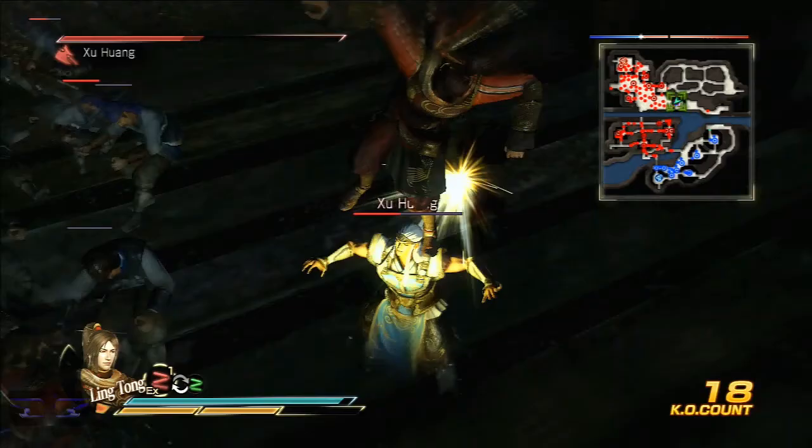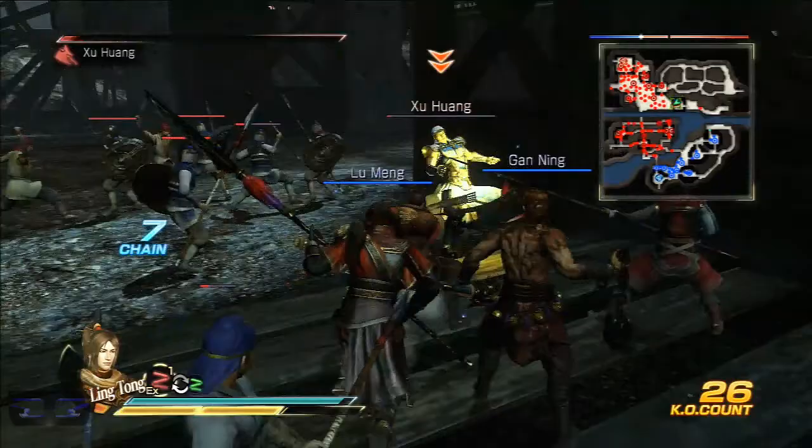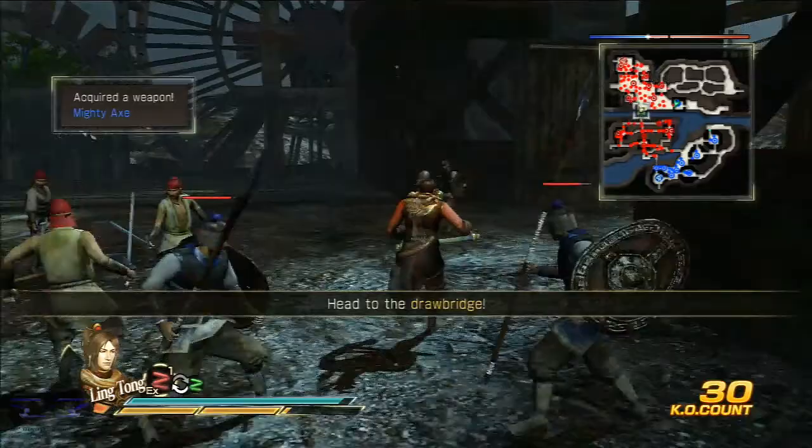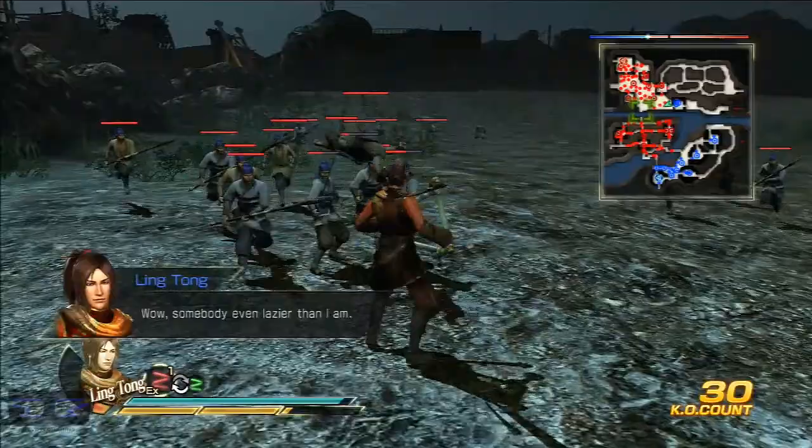Now, Ling Tong's EX attacks are even alive - the majority of his moves are exactly the same, they just transitioned it into his new moveset, which I do like what Koei does. Instead of completely changing the character's moveset, they kept some things and improved on other things. Which is actually a really good idea. They gave him a new weapon, but they didn't completely change it. His EX is still the same and his moves are still the same.